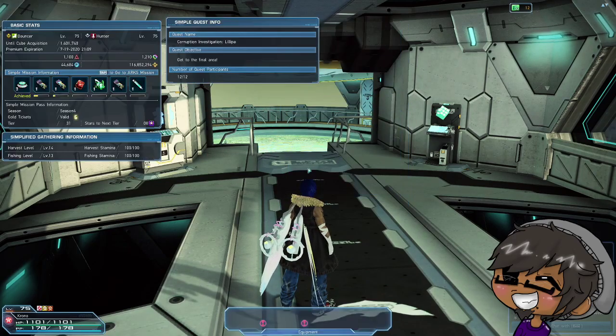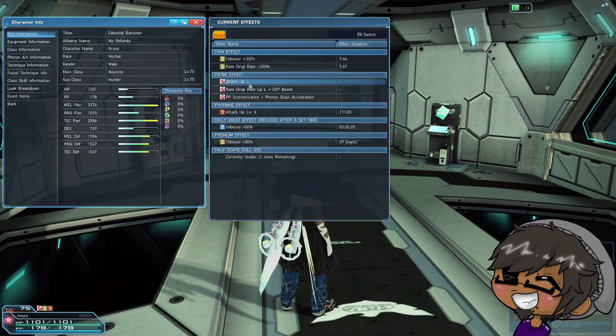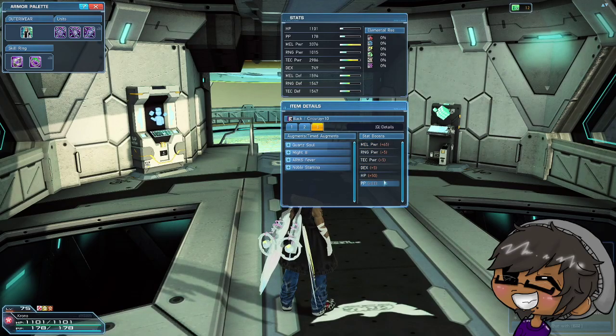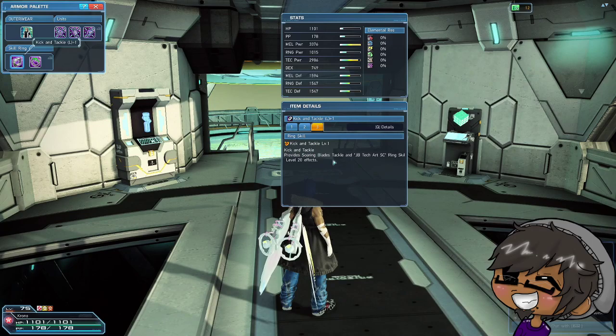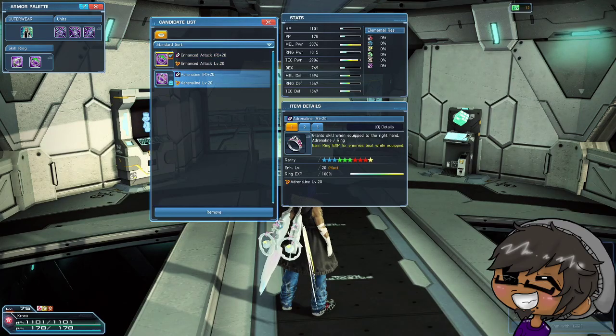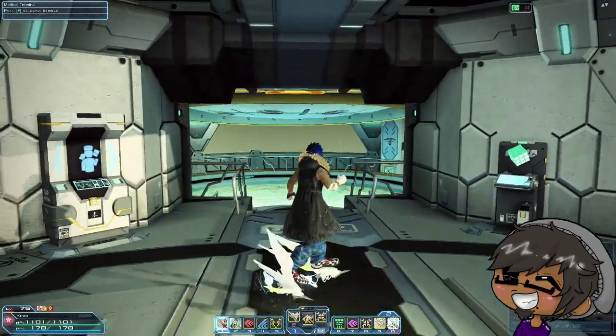My overall stats with weapon equipped are accomplished through attack up large from drink effects, attack up from the tree, and my units. I'm using a set of ray units — 65 melee power, 50 HP, and 11 PP. I personally valued the HP over extra melee power. For rings, I'm using the kick and tackle ring. If you're just playing jet boots you can get away with the jet boots tech arts short charge ring, which makes you charge a tech faster after you use a PA — you just need to make sure you combo those and hit that perfect attack to get the ring's effect. Since I use both weapons, I use the combo ring, and I'm also using the enhanced attack ring since it increases normal attack damage.